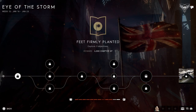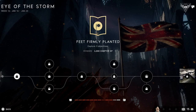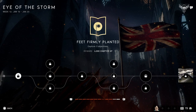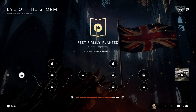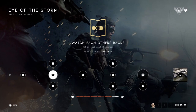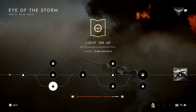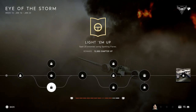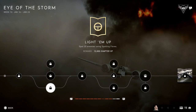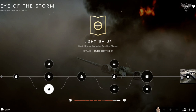Let's get into the tree. This is super quick — you can probably get it done in one hour. The first challenge is capture three objectives; you want to be playing conquest for this. You can do this basically at the same time as the next one: play as a scout with a spotting flare, because if you use a spotting flare, sometimes you can get it done by just shooting one flare. 25 might seem a lot, but I did it straight away.